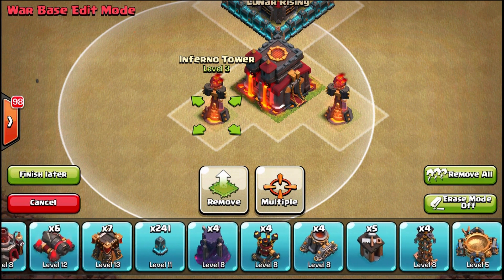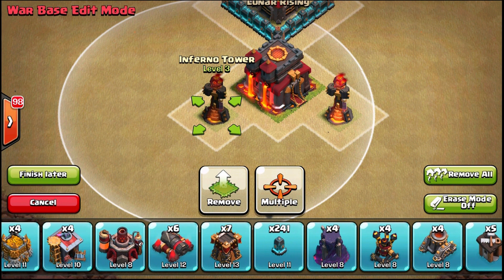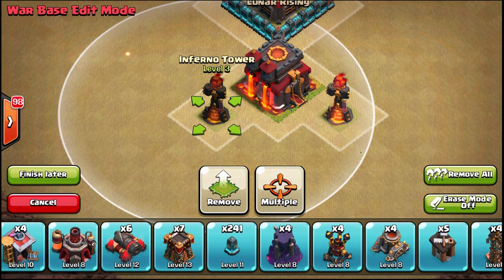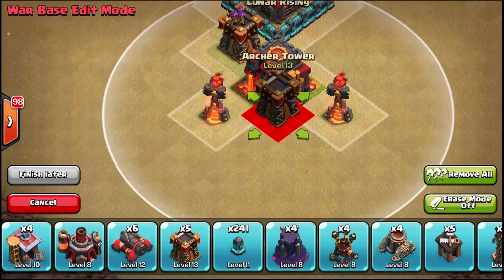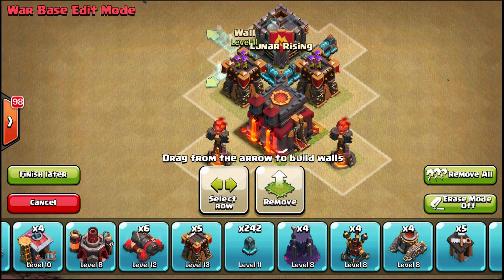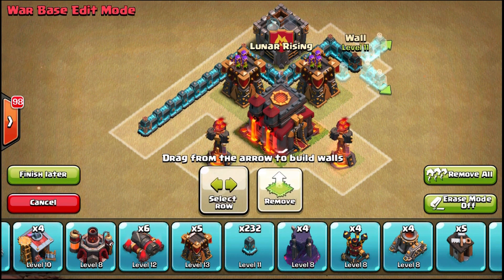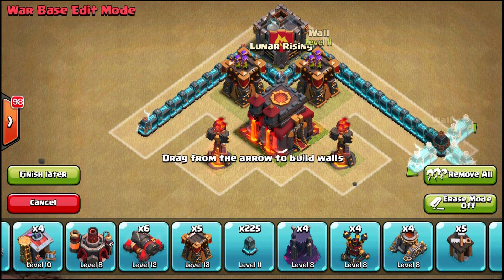I'm not going to put my X-bows in the center, and I'm making a point here: X-bows aren't necessarily the best defenses anymore. They do 80 DPS, retarget very fast, and have a lot of health, but once you get to them with a PEKKA you get about two hits and then it's dead. You want to use them to slow people down farther outside and use your Teslas or archer towers as your actual core defenses.